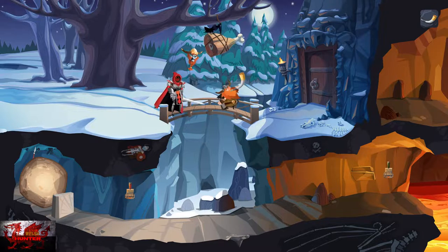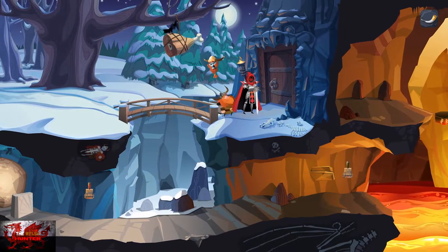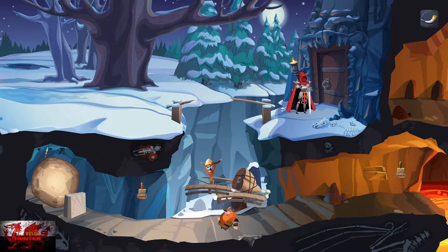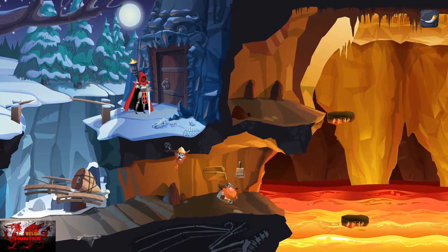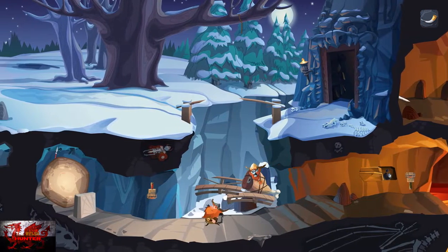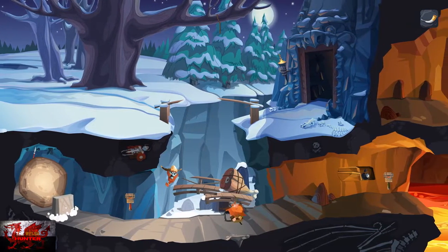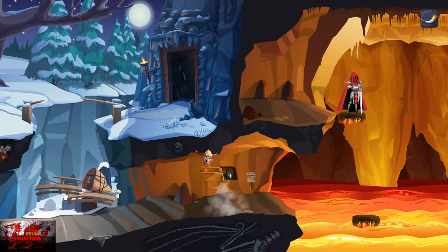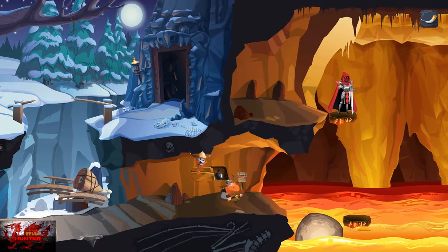Go into the bridge and press A to interact with the ham, then whip your horn out. Wait on the other side — the ham will break and we jump down. Head to the right and interact with the switch, then head all the way to the left and interact with the other switch. As soon as you do, immediately run right and drink the bottle in the wall next to the first switch — run as fast as you can.